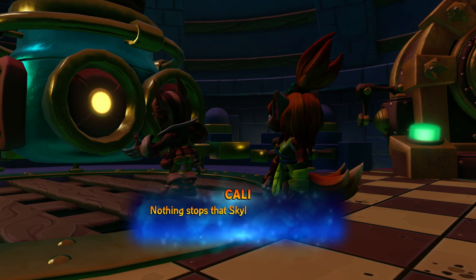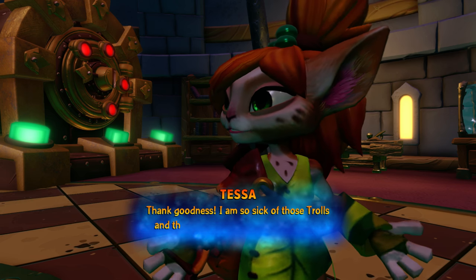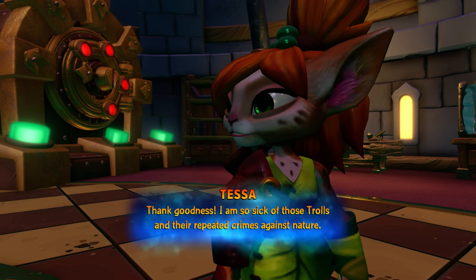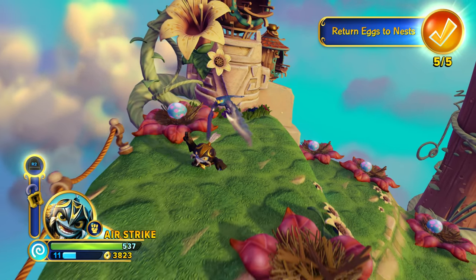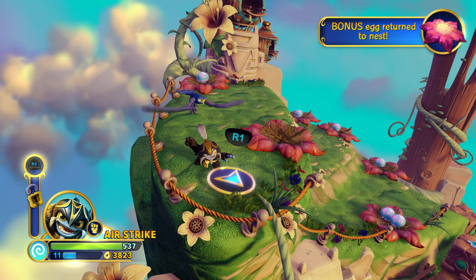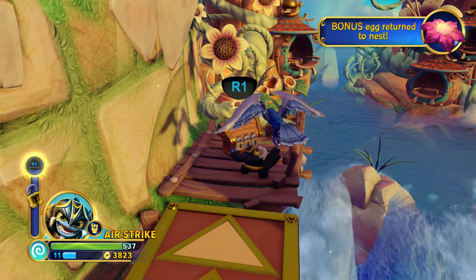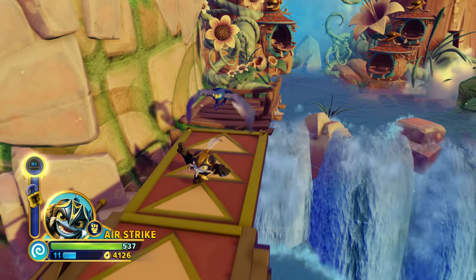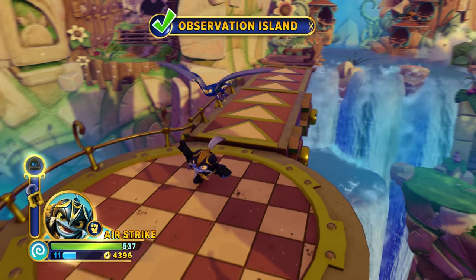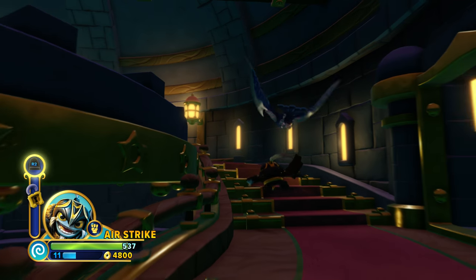Nothing stops that Skylander — not even the Troll Mountains. Now that we've returned the eggs to the nest in this area, including any bonus ones we found along the way, we're going to rail grind back to the observatory and figure out the next area to tackle. As an added reminder, you can always upgrade either your Imaginator or your Sensei from the pause menu — you don't have to go all the way back to the Academy to level up. You can talk to Persephone straight through the pause menu.